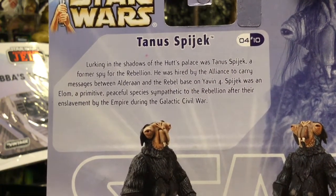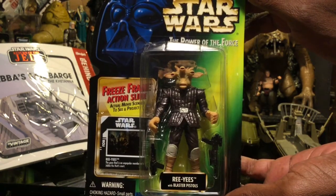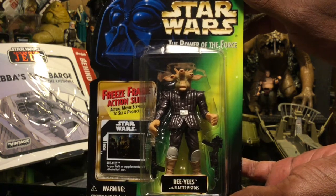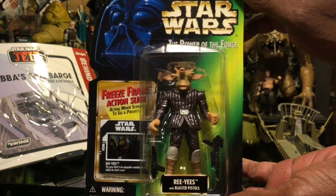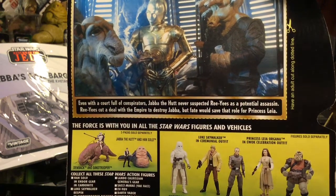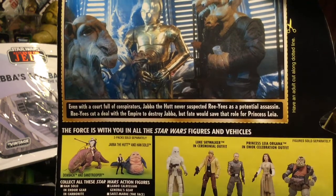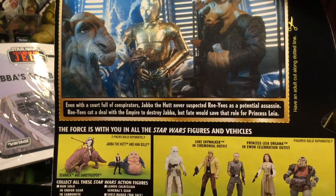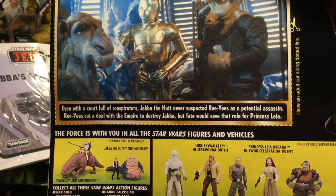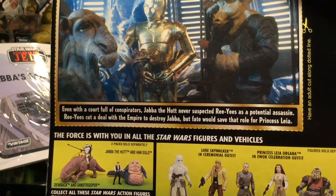He is a rebel sympathizer. Next, here we have Rees Yees — again, forgive my pronunciation. He comes with a couple of blasters. Reading the information on the back, he was actually a plant by the Empire to assassinate Jabba the Hutt. However, Princess Leia took care of the job before he could carry out his mission. Really cool cast of characters found in Jabba's Palace.